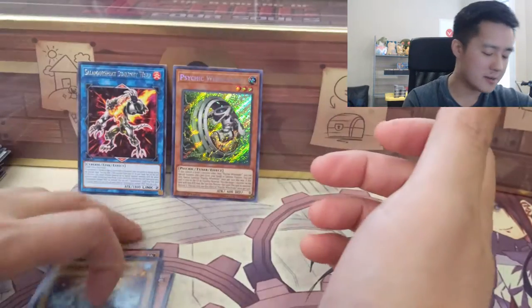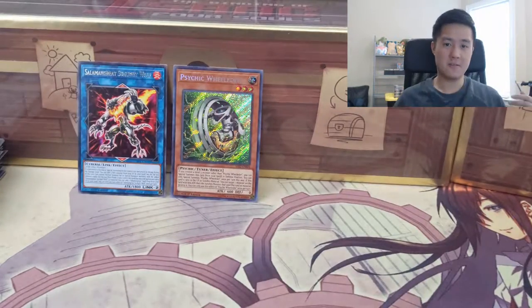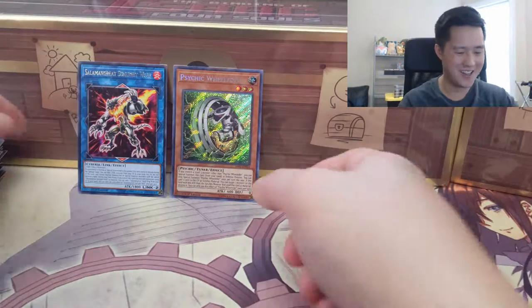Not familiar with the Guard Dragon archetype so I'll have to look into that. Some of the archetypes are cool though — I think the Sky Strikers look pretty cool. And there you guys have it — that's our first Yu-Gi-Oh opening! Oh, it just occurred to me I need to get different size sleeves since all my sleeves are for Magic and Pokemon.